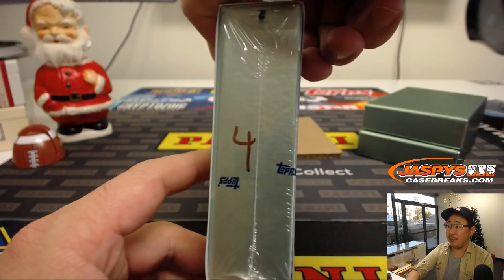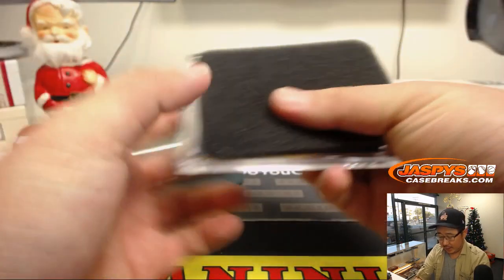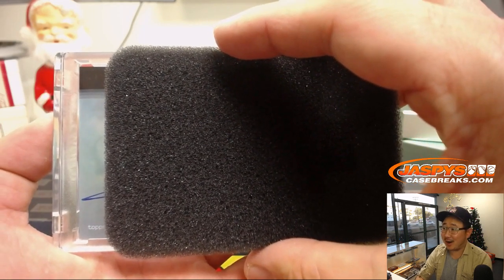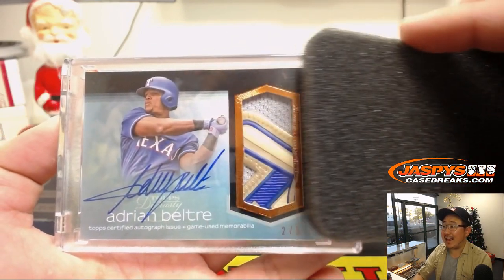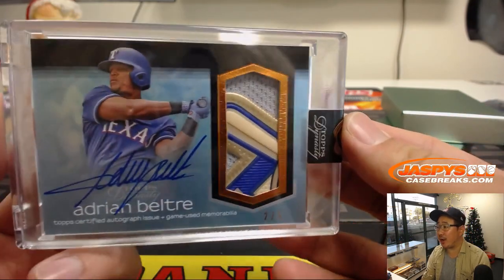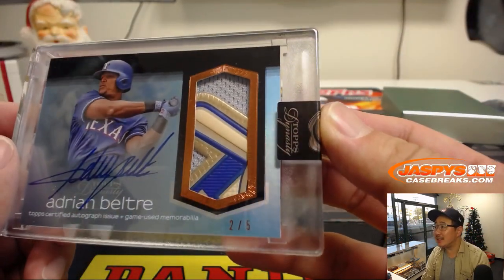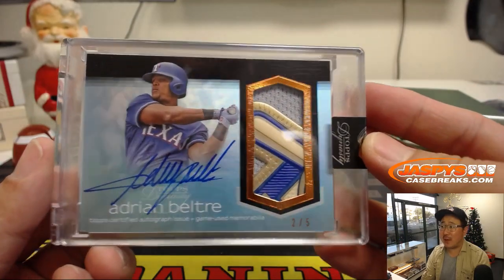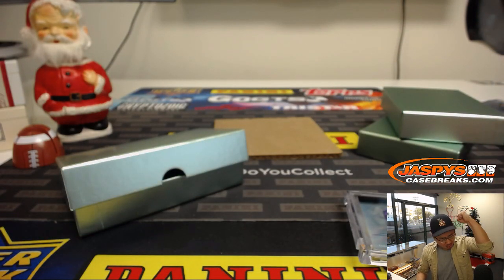And box four for Thomas — good luck. Let's see what we got here. Adrian Beltre — look at that patch. I'm not quite sure what that is, but that's a great looking one. Game Use Memorabilia. First ballot Hall of Famer right here, two out of five. Adrian Beltre. Thomas, all aboard the Big Hit Express!